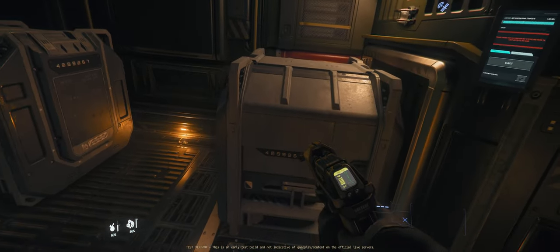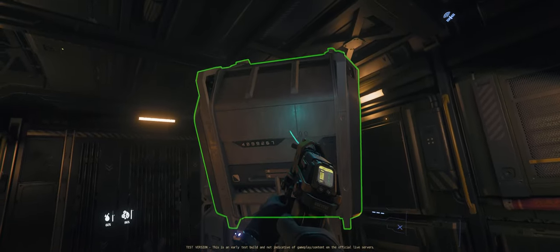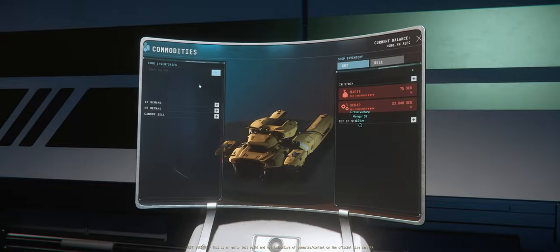Your RMC boxes are highlighted in green as you move them and can be snapped to the cargo grid of your Vulture, allowing the final jammed box to be pushed out. It's also worth noting that on the interface of the machine itself, there's an auto-eject when full checkmark that you can uncheck if you want to manually eject it yourself by pressing the eject button.